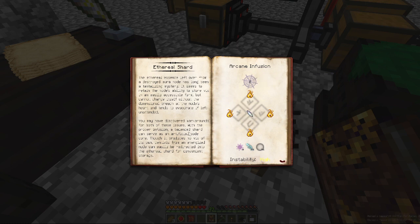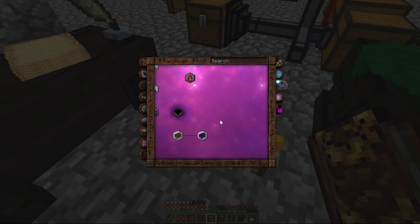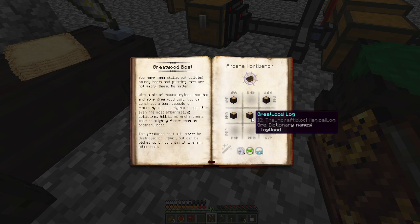We may have found workarounds for both these issues. With the proper infusion, a balanced Shard can serve as an artificial node core. This has no Vis of its own — centivis from an energized node can easily be redirected into the Ethereal Shard for convenient storage. The Shard has no Vis of its own; you must use Ethereal Essence and infuse it, then once charged Vis can be drawn. Something to look up later.